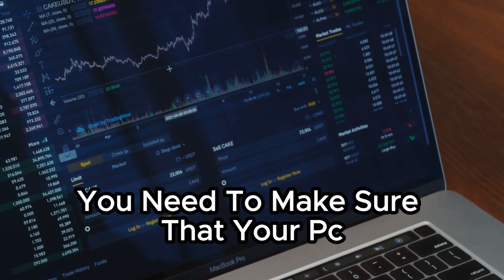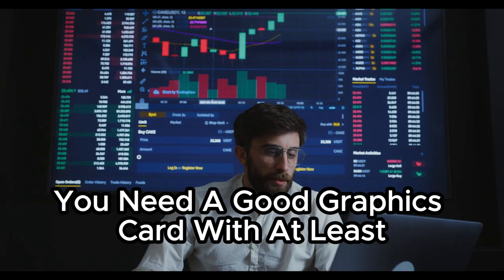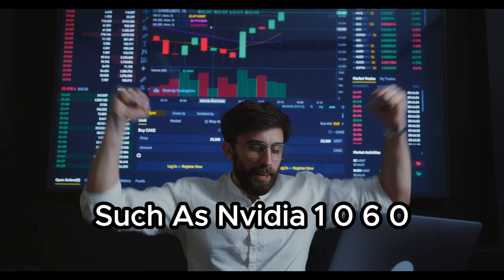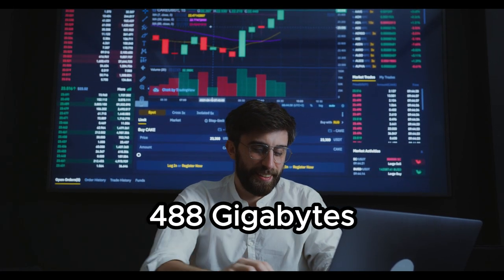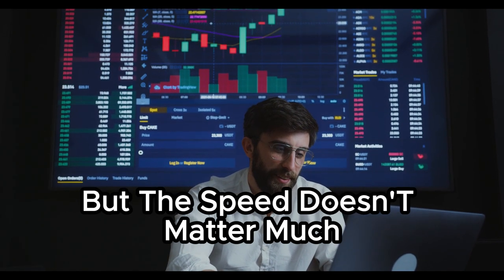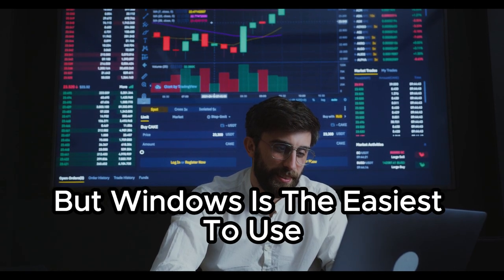Before we start, you need to make sure that your PC meets the minimum requirements for mining. You need a good graphics card with at least 6GB of RAM, such as an NVIDIA 1060 6GB or AMD RX 480 8GB. You also need a stable internet connection, but the speed doesn't matter much. You can use any operating system, but Windows is the easiest to use.